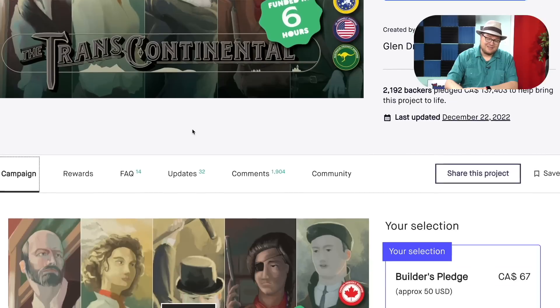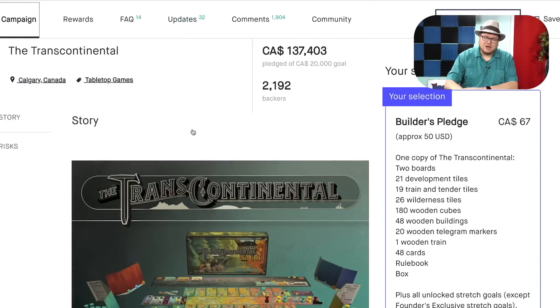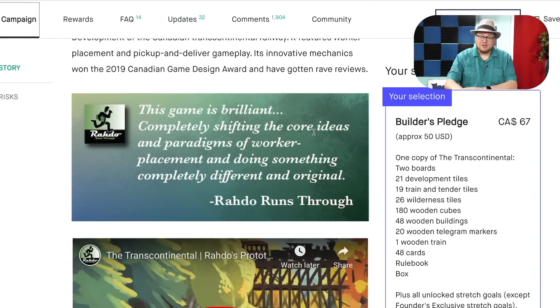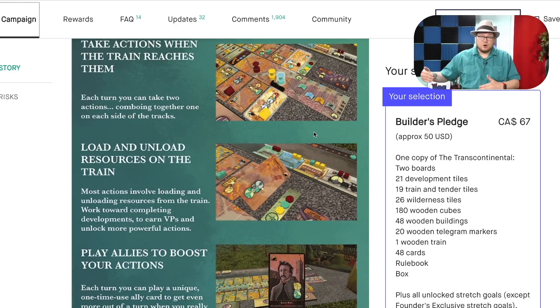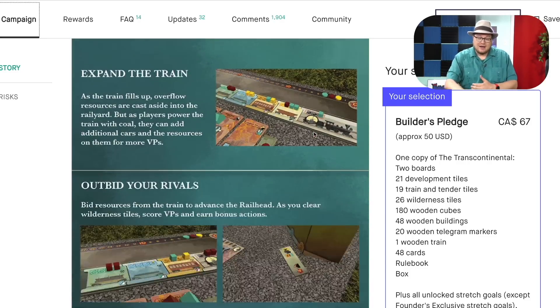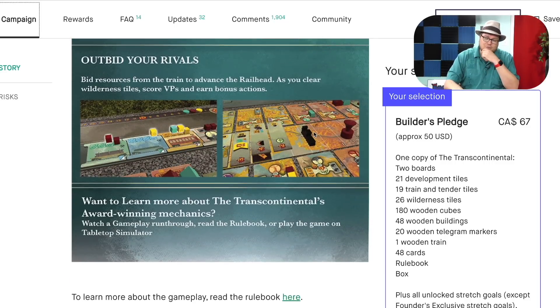Then we have The Transcontinental. This one initially attracted me because it has this really long board. I like the idea — the theme is really strong about building this transcontinental railroad. And this railroad is going to move up the line and then down the line. As it moves up and down, different buildings activate.